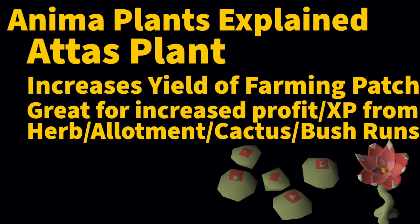The next type of anima plant is the Attas plant. If you are farming for profit or doing five to ten herb and allotment runs a day, this is the one you want to choose. When the Attas plant's effect is active, it increases the yield of your farming patches. This benefit stacks with magic secateurs and compost. This is amazing for increased profit and XP from herb and allotment runs.